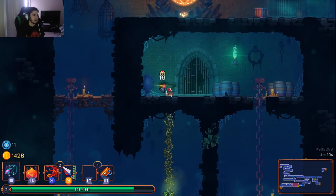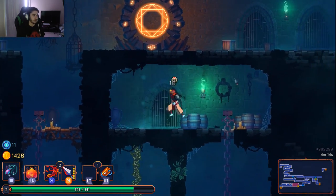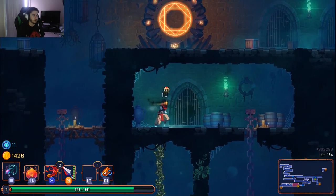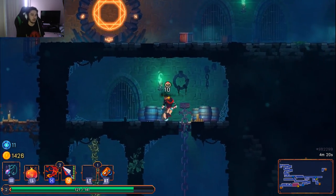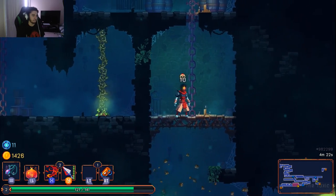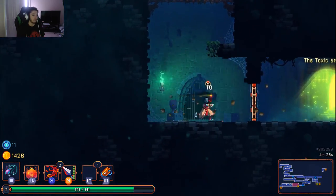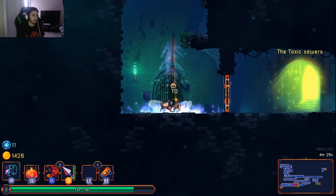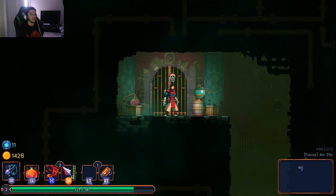Some basic keybinds: attack with one weapon, secondary weapon, and double tap to jump. With certain weapons you can halt yourself in the air while attacking. You've got your dodge roll which is your i-frame, and then your downward smash which is really good for clearing basic monsters. An important thing to note is your progress does not save in this game unless you clear the area.